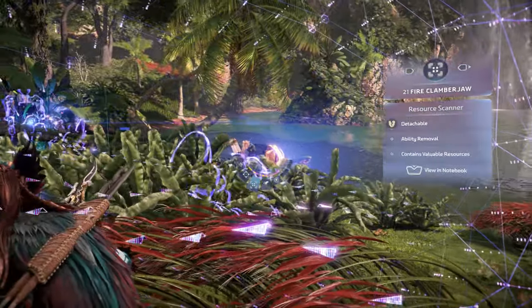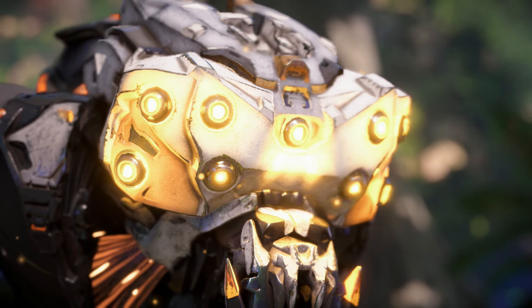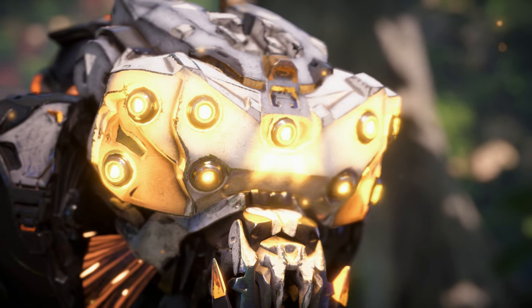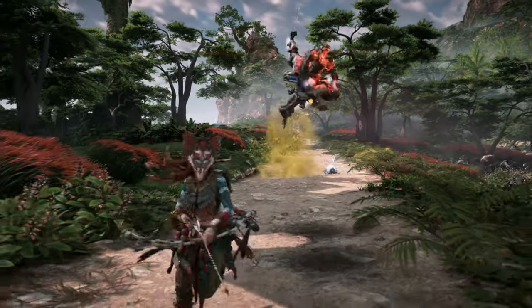Finally, a primary resource scanner covers the Clamberjaw's eyes and acts as a scanning device that quickly detects underground resources, as well as shields the machine's eyes from damage. Detaching it affords you a 75% drop chance for Clamberjaw Circulator.